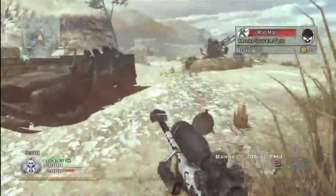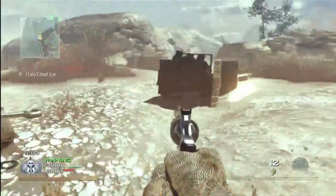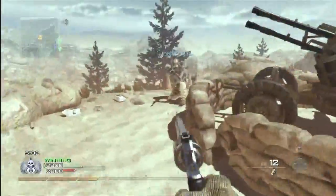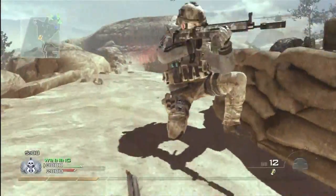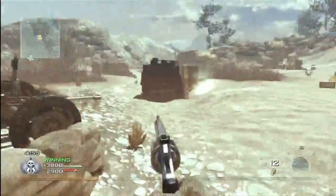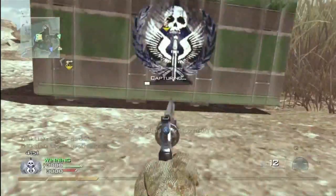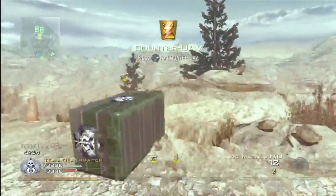When you throw that canister to call in an emergency airdrop, think of defining a flight path for the plane flying in. Here I was facing north, so the plane is going to come from the south and fly to the north. Since I was facing the cliffs, I actually lose two of my care packages. So in this case I should have faced the other direction — the plane would have flown the other direction and I would have probably gotten all four of them.